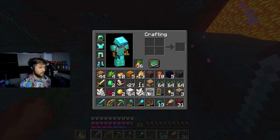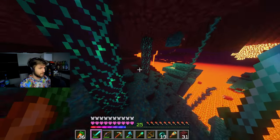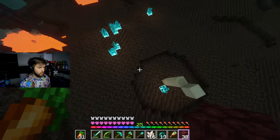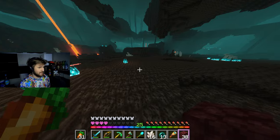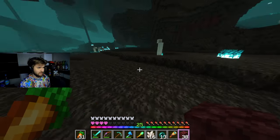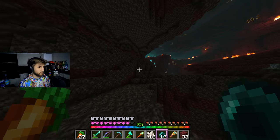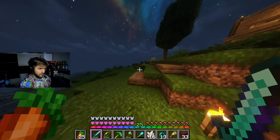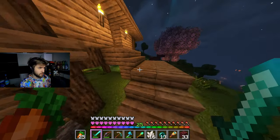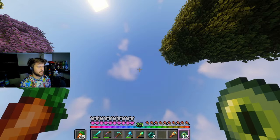We got more than enough enderpearls. Let's head back home and start looking for this stronghold. I see my little staircase - that means we're near our base here. Gotta take a quick snooze, get my blaze rods, and I guess start looking for this stronghold. Let's go - on to an adventure.